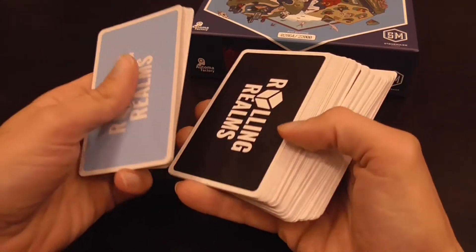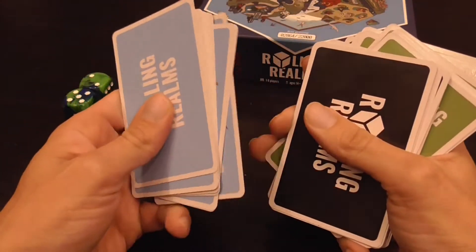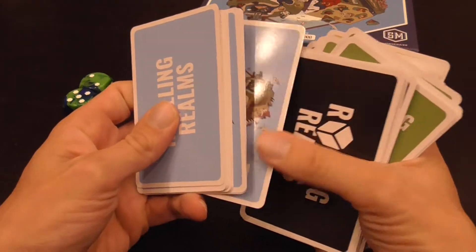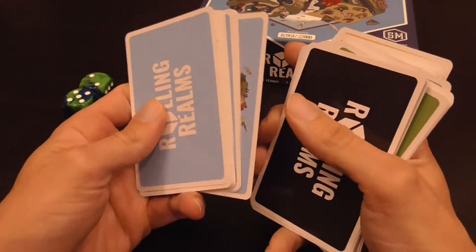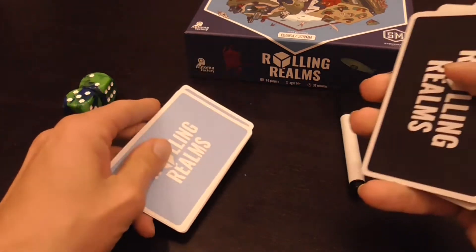The heart of the game is this set of decks of cards. They are printed in dry erase coated cardboard, and you'll be writing directly on them with a dry erase marker.